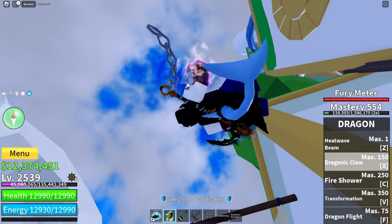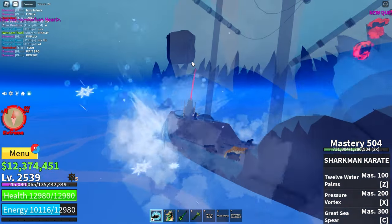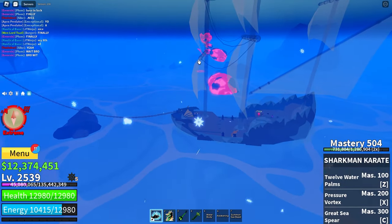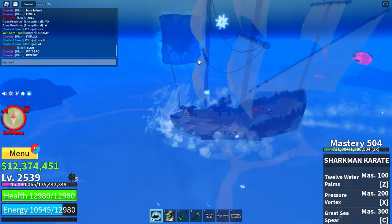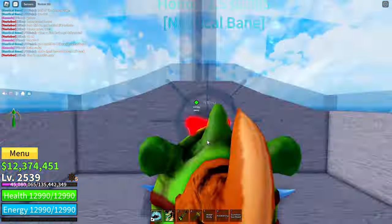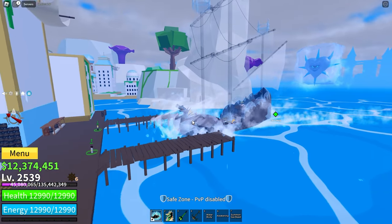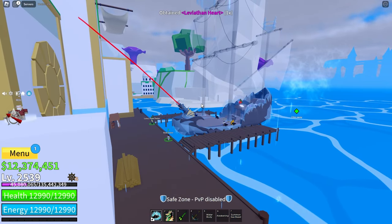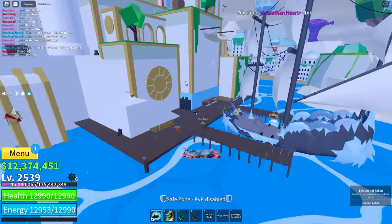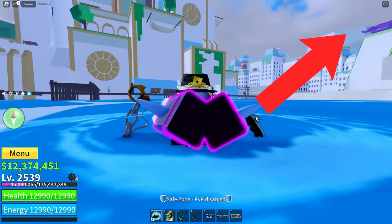When you find a Leviathan and you kill it, it drops its ice heart. At the front of the boat there is a spear harpoon type thing that you can harpoon the heart with. Once you do that, you can take it back all the way to the front right over here, where my character is looking. Everyone who survived and came back with you will get the Leviathan heart. If you don't know how to spawn a Leviathan, go check out my other video on that.